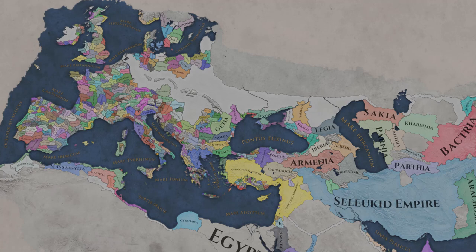As always in these guides, there's going to be some history behind these five starts that I've picked. They're my choices that I find interesting, and I'll definitely do more of these in the future for Imperator Rome. These are five I find would be interesting ones to start with that aren't the typical — no Carthage, no Rome, no Diadochi.